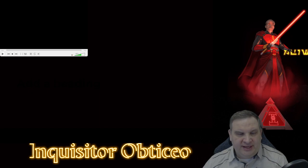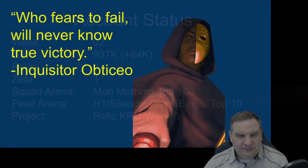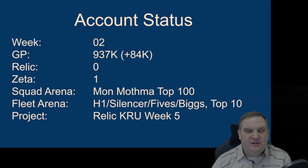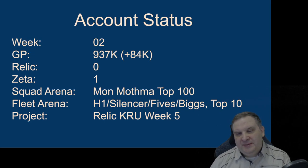So that's what the account looks like as of today. In terms of stats, second week: 937,000 galactic power. We put on 84,000 galactic power in the last week. It seems like quite a lot for the amount of improvements that I felt like I've been able to do, but yeah - 84,000 galactic power in addition.